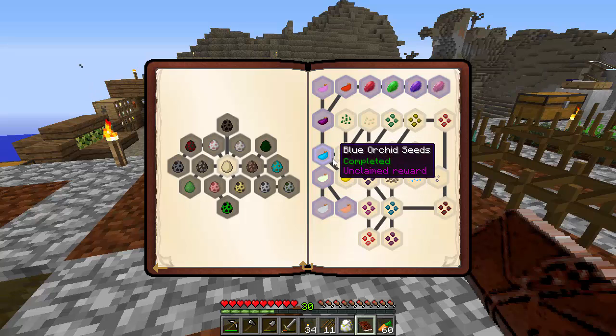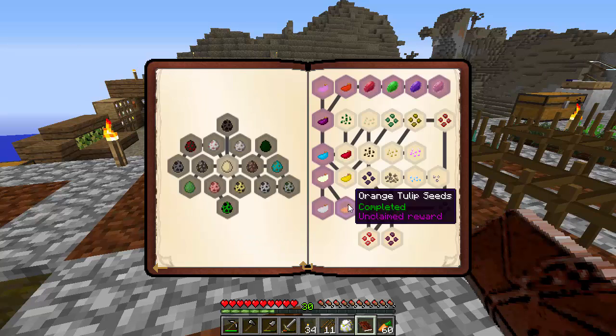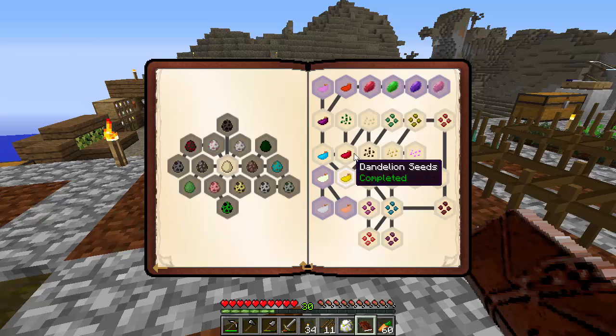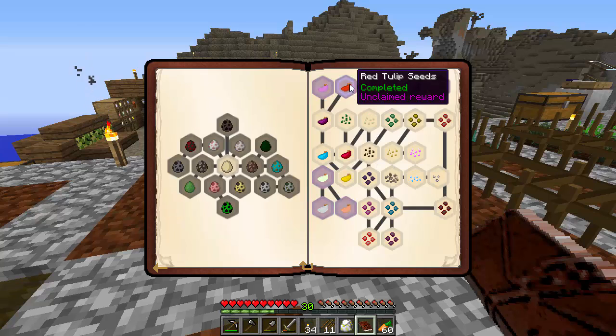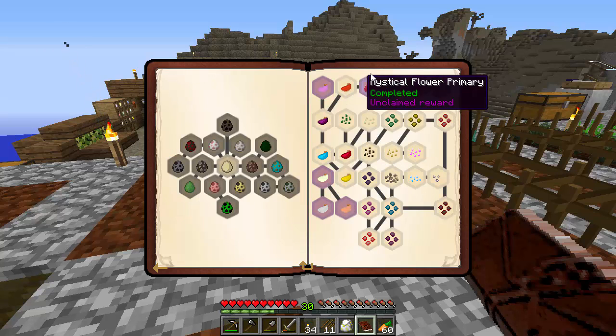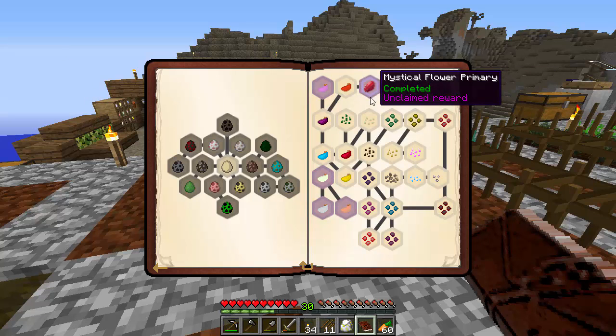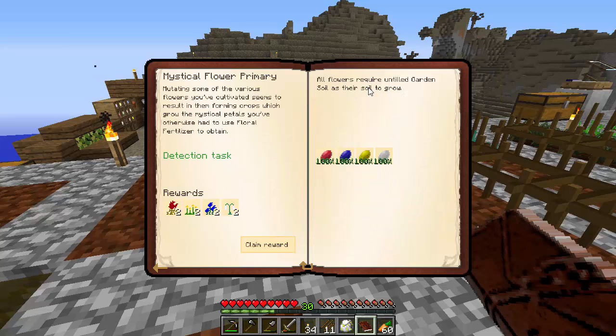So we made the red and blue already — the red and yellow led to the blue orchid, which led to the allium. The next one I got was the red tulip. And once you get that red tulip it starts unlocking these, and I already had started making them. But to get the mystical flower, or the primary color, you're going to do red, yellow, blue, and white.